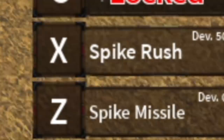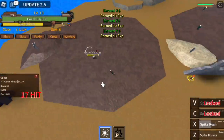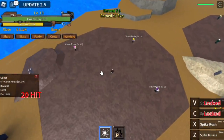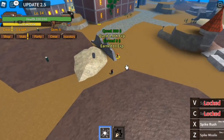The second skill is the Spike Rush. This is a short range skill. The good thing with this is while using it, hold it and you can move. I'm going to show it to you. Use the first skill to lure them, then the second skill — see that guys? I can still move.